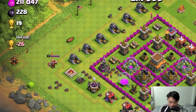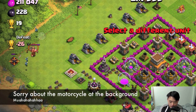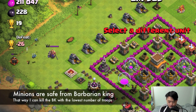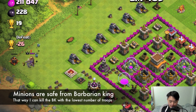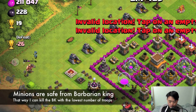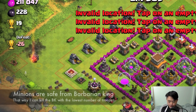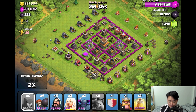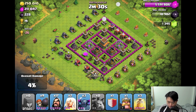I'm going to attack this base. I'll start by using minions against the Barbarian King, because the Barbarian King cannot attack air troops. It's almost the best way to lure the Barbarian King out of the base and then follow up with a minimum amount of troops.